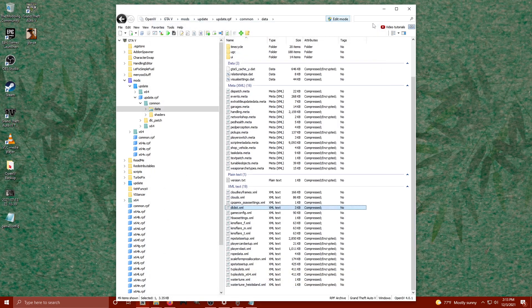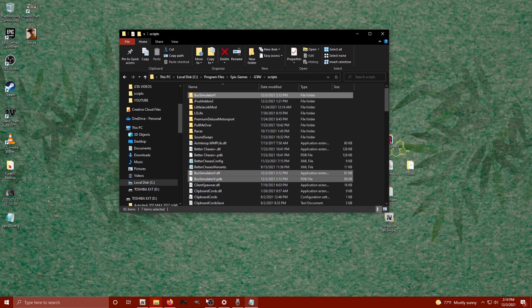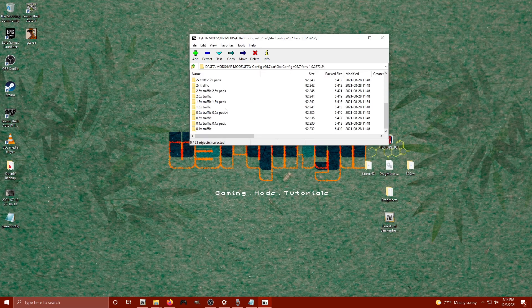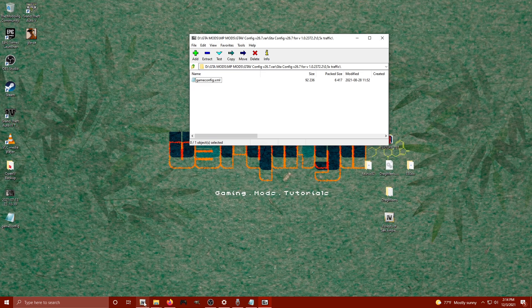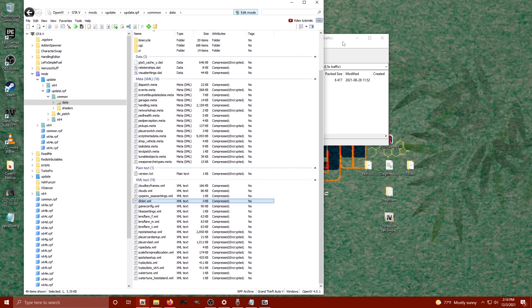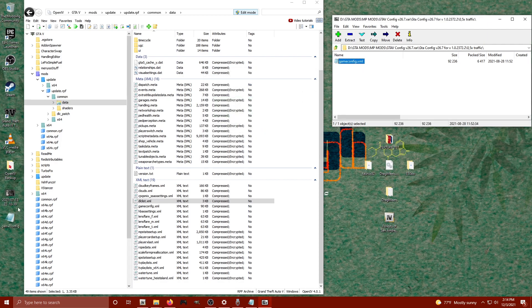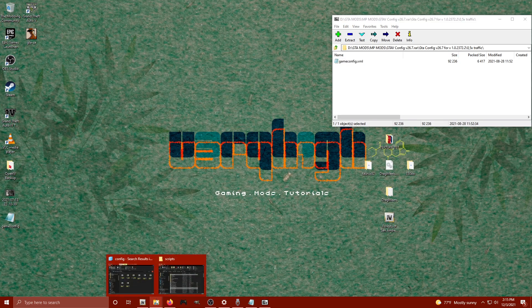We're going to use fy7o's game config — I've already got it downloaded. Links are out in the description. Click on GTA Config and choose the 0.5 traffic option, open that folder up, then locate OpenIV. We're going to extract the game config to the desktop and then drag and drop it into OpenIV. There you go — the game config is now in place.